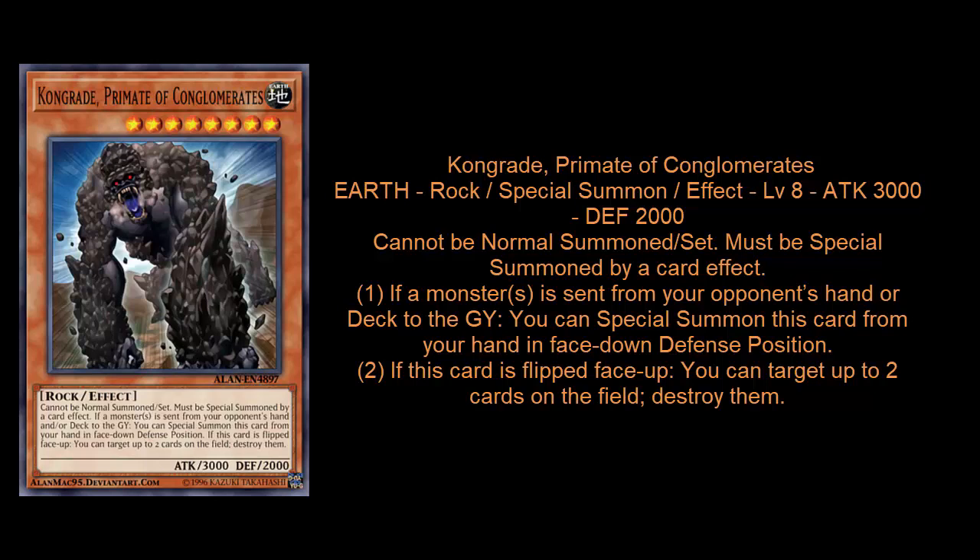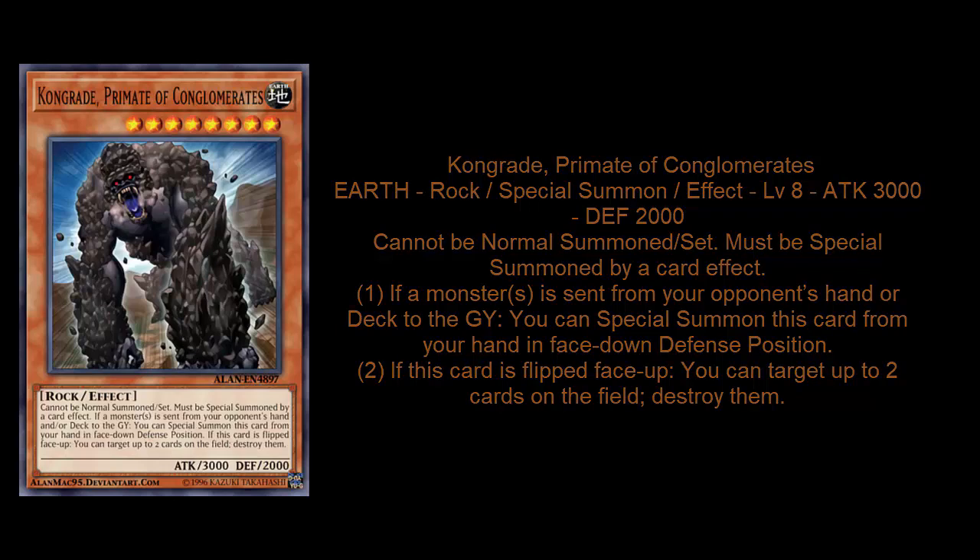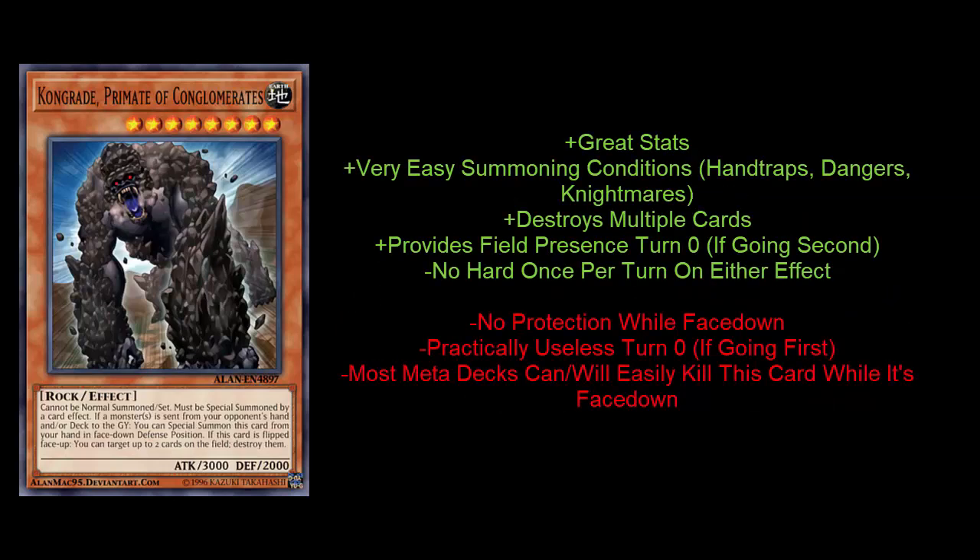Also, there are the Nightmare Monsters. People even on turn zero will use Nightmare Mermaid and discard a monster from their hand to go for their combo, so that's pretty easy. Keep in mind, if your opponent activates commonly played hand traps like Effect Veiler or Ash Blossom, those cards also fulfill the condition because they are sent from the hand to the graveyard as cost. It can even be something like Salamangreat Gazelle or Orcust plays where they send a monster from their deck to the graveyard in their natural combo — that'll also fulfill this card's summoning condition.